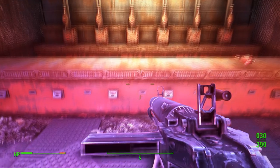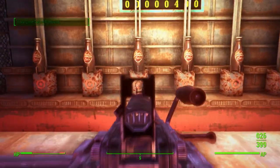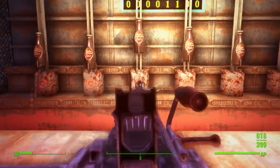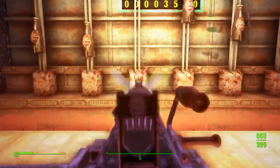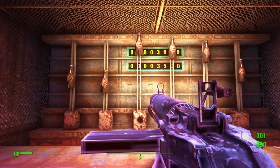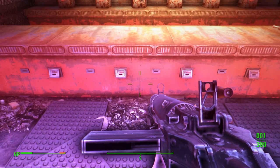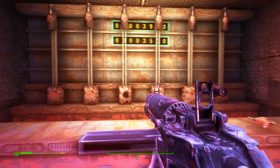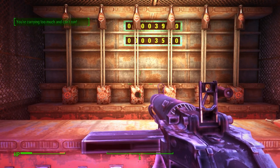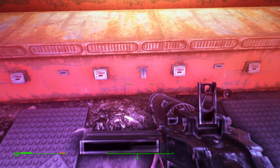The next mini game we're going to be cheating is this one right here, where you're actually meant to use the Thirst Zapper to shoot this metal thing right here to send your Nuka Cola up to the very top. This cheat is pretty self-explanatory — just don't use the Thirst Zapper, use any kind of weapon you would like. That's it. You just shoot it right up and maximize your ticket amount.